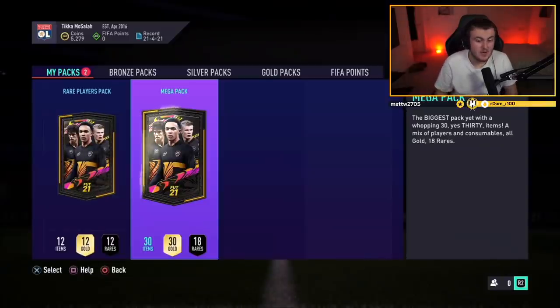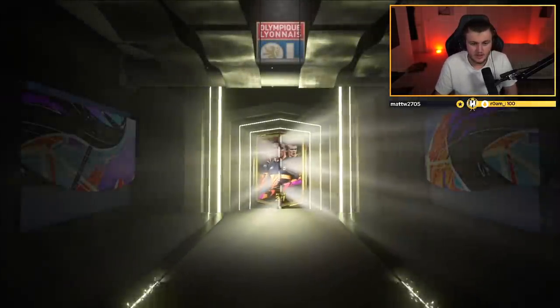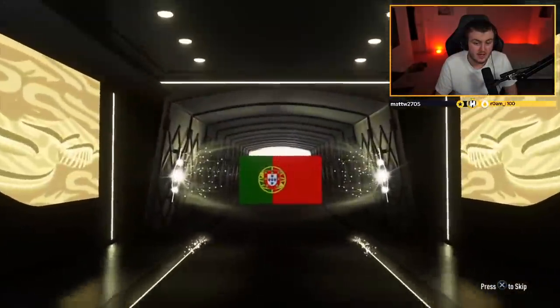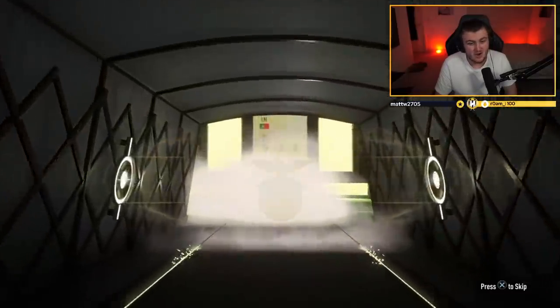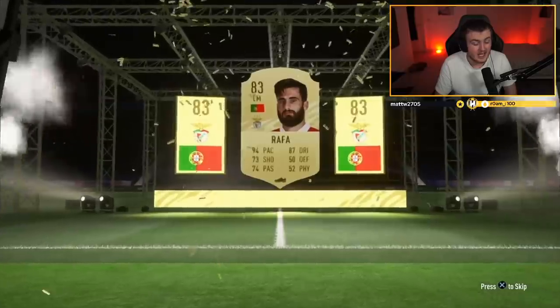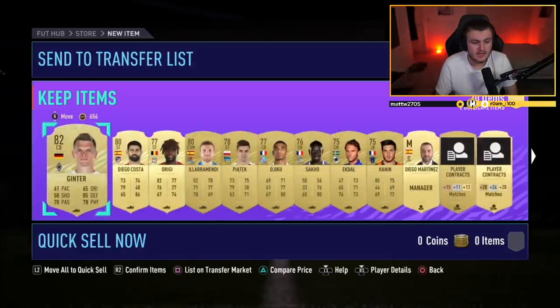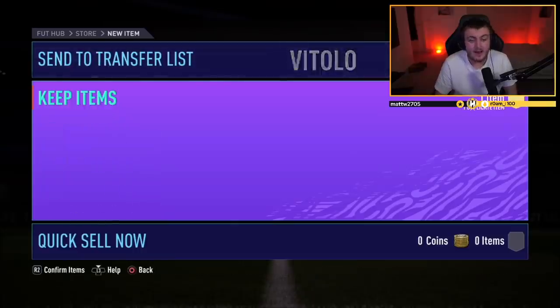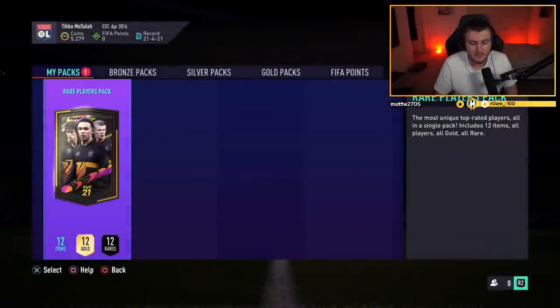Mega pack now for Harmandib — he's already had an inform earlier. In the mega pack, it's not a walkout — it is a board. Portuguese right back, left mid Rafa. Not horrendous — Rafa is okay, 83 rated. These are tradeable as well, so not too bad at all. Ginter, Diego Costa, Origi — not the world's best, but 83 is an 83 at the end of the day. I'm always happy to get a board.